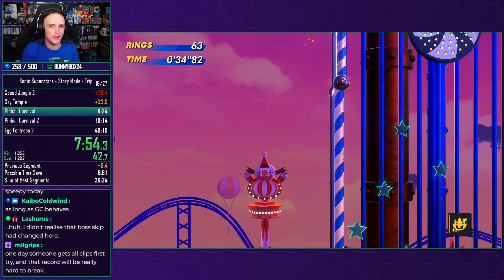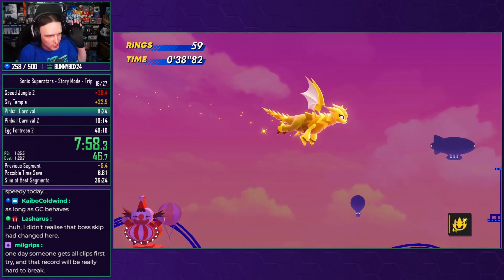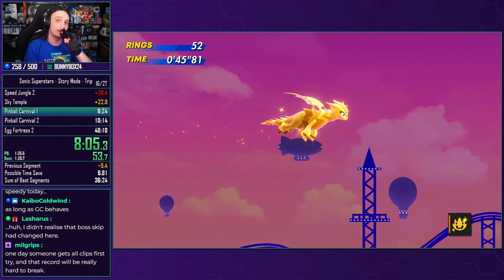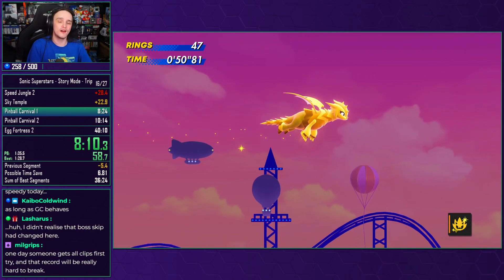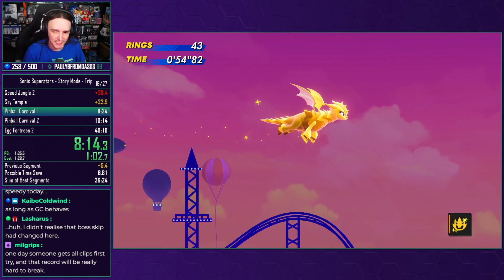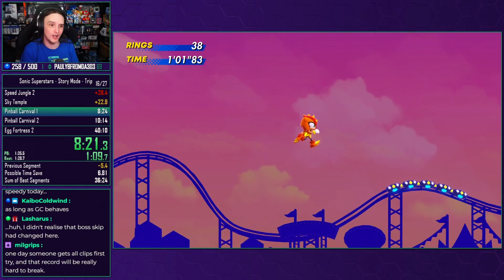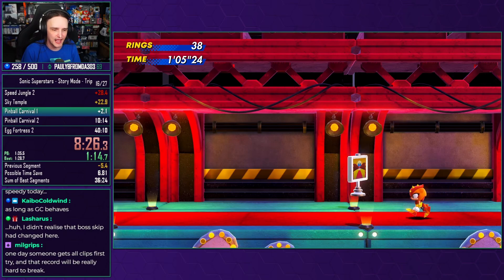Straight up to the top of the level here — Trip clip. We cannot go to the other invisible ceiling because it is just way too high, and there is absolutely no time save to be had with how high it is. However, what we do have is a visual cue that allows us to skip the boss. That tower in the background, its middle platform — once the right-hand side of that platform goes off the left-hand side of the screen, we can drop down, and that will allow us to skip this stage's boss. As we run our way through now, we come down, skipping over the boss entirely, and that is it — done.